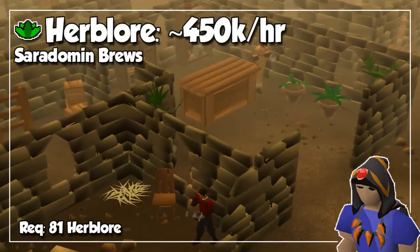And speaking of expensive, we now look at Herblore, and the absolute fastest method is available to us at level 81 when we can start preparing Saradomin Brews. These potions can give us around 450,000 experience per hour with decent clicks, and just like before, every single new potion below level 81 gives you amazing experience per hour for you to reach this endgame method.